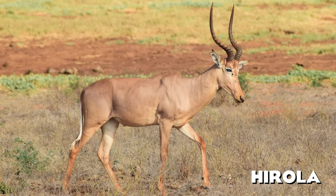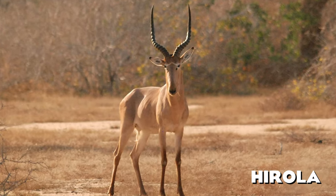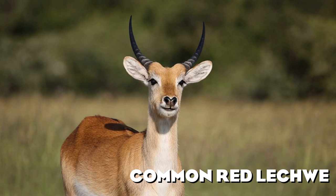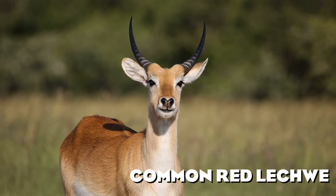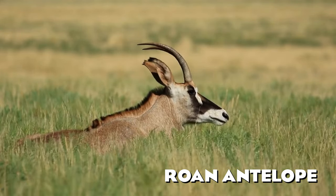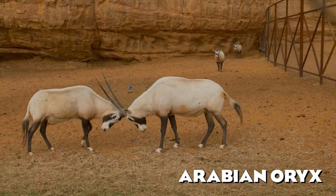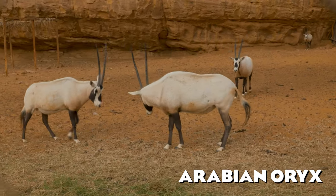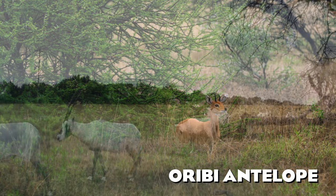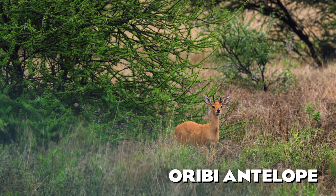The critically endangered Hirola has a global population estimated between 300 and 500 individuals and has white spectacles around its eyes. The Common Red Lechwe is a cousin of the Nile Lechwe we already have in the game, found in swampy areas where it feeds on aquatic plants. The Roan Antelope is one of the largest antelopes, named for its reddish-brown roan color. The Arabian Oryx is the smallest member of the Oryx genus and, just like the Scimitar-Horned Oryx, used to be extinct in the wild but was saved by zoos and reintroduced in the 1980s. The Oribi is a smaller antelope species with a beautiful golden coat and tiny pointy horns for males.